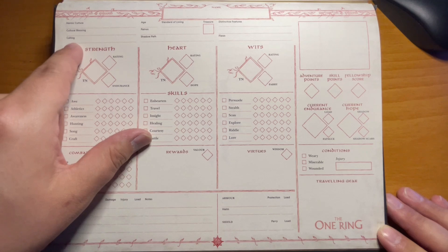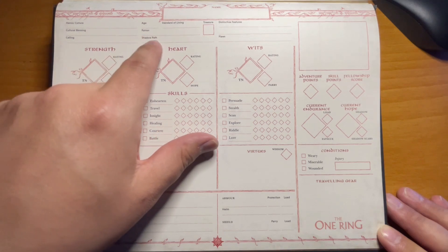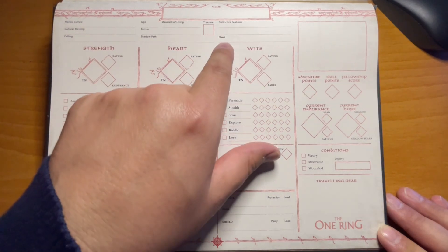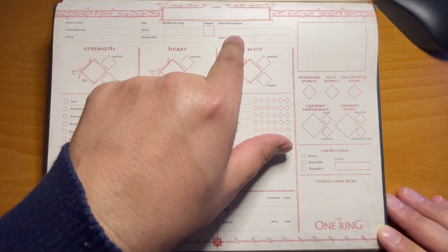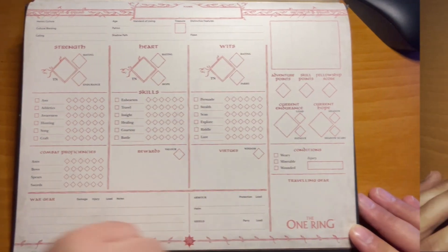Your calling — whether you're a champion, treasure hunter, etc. — goes here. You'll list down the shadow path based on your calling, and then the flaws that are gained as you progress in your bouts of madness, if you proceed to that.